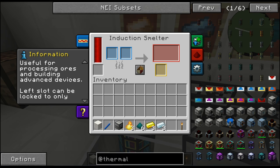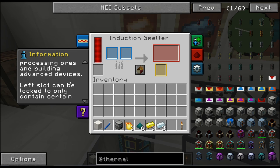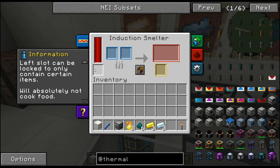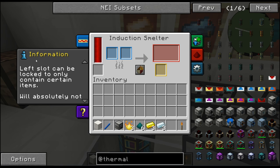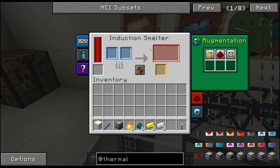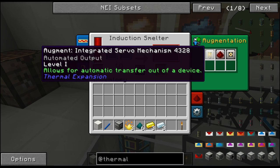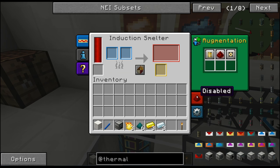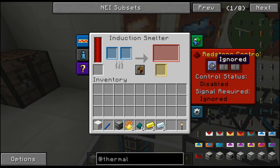It smelts metals and things that require high temperatures, useful for processing ores and building advanced devices. The left slot can be locked to only contain certain items, like a flux duct or flux slot, and it will absolutely not cook food - it'll burn it. Just like all other Thermal Expansion blocks, it comes with the standard three augmentations: automatic transfer out, redstone control, and configurable sides.